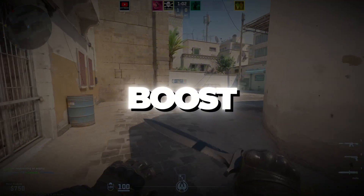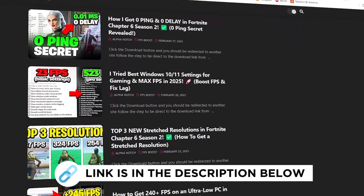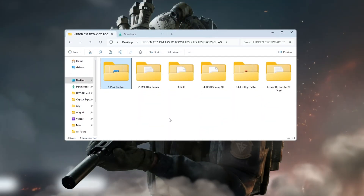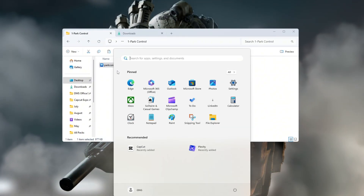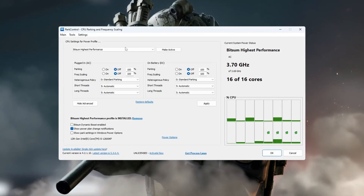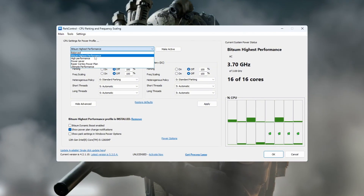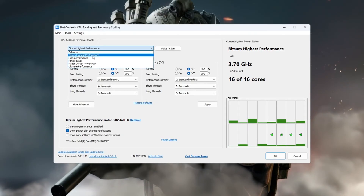Step two: unlock all CPU cores to boost CS2 performance. We'll make sure your CPU is using all its cores while you play CS2, giving you the best possible performance. Download and install a free tool called Park Control on your PC. Open Park Control after installing it, then select the power plan called Bitsum Highest Performance. This setting forces your CPU to run at full power without slowing down.